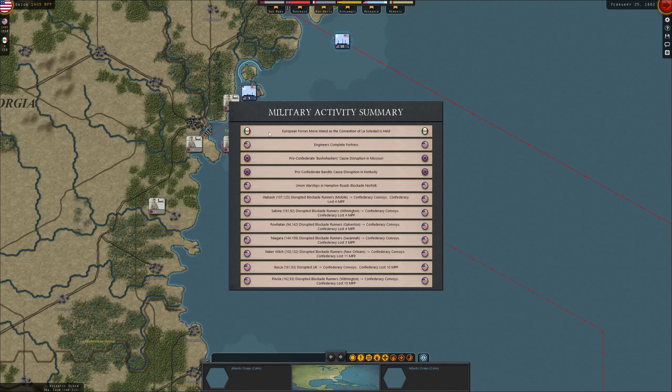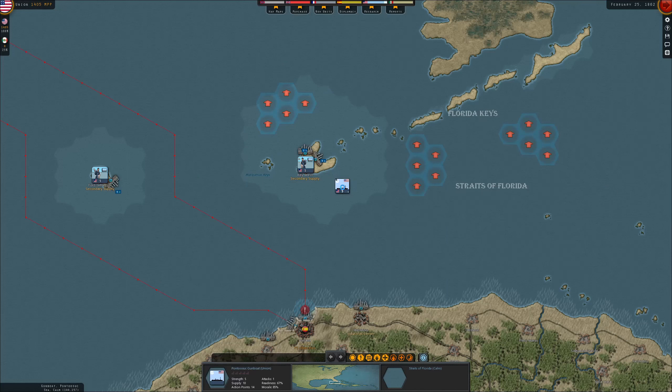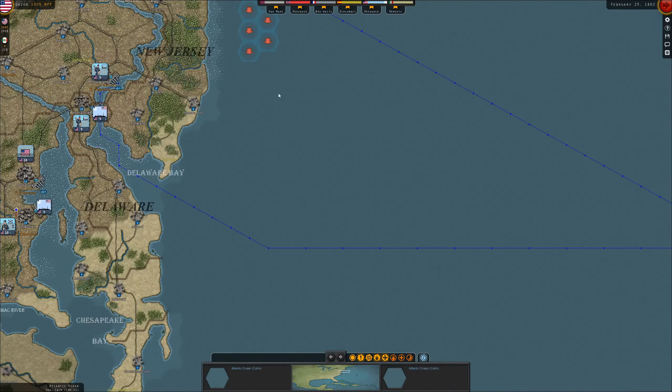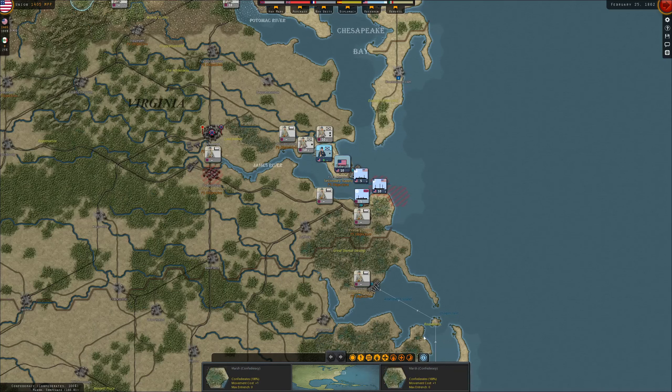European forces move inland — this is from the Mexican Civil War. First fortresses are completed. Our raids are getting more effective over time, which is nice to see. We can look for some support in the Gulf of Mexico. We've got a river ironclad and a lot of reinforcements. Also, the first monitor is incoming — the infamous one. That basically means the enemy has their famous ironclad as well. There was a famous duel between these two ships.